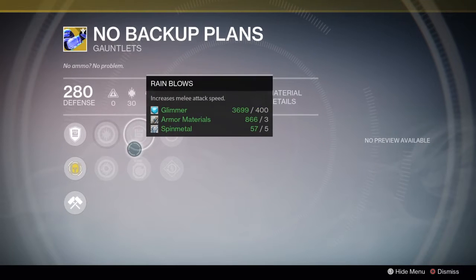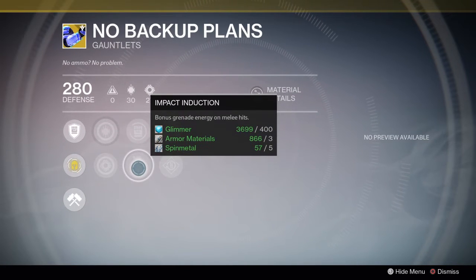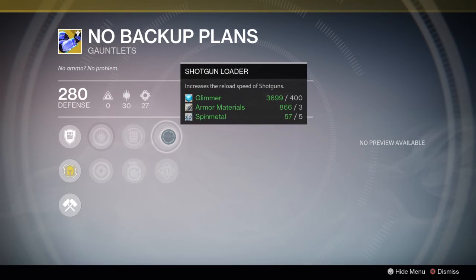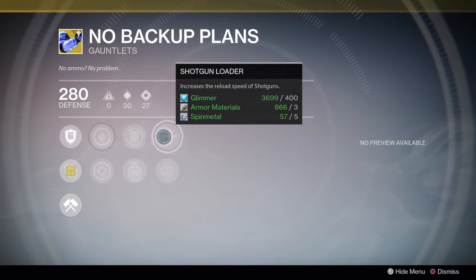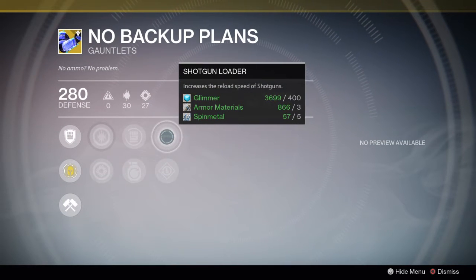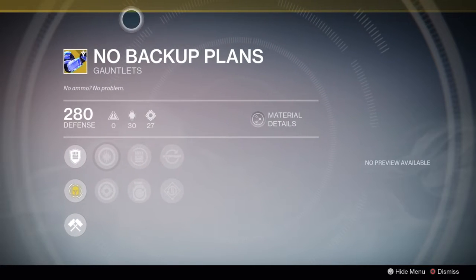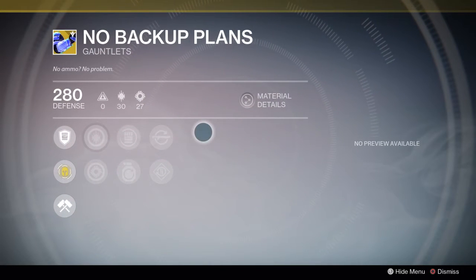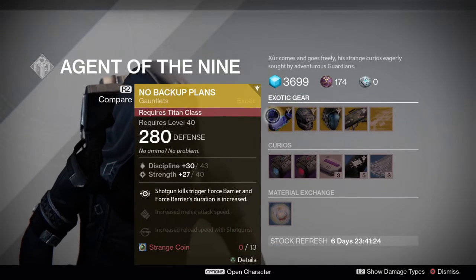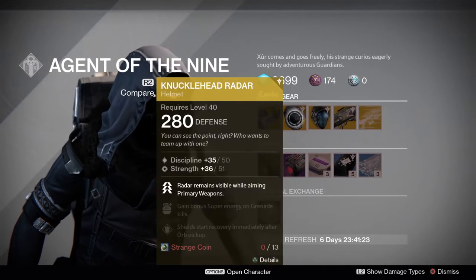The other option is exceptional for PvE: bonus grenade energy on melee hits, so you can take out a lot more ads. Then you've got increased reload speed of shotguns — if that doesn't complement your PvP nothing else will — and increased reload speed of machine guns. This is an amazing grab overall. Definitely grab the No Backup Plans for your Titan.